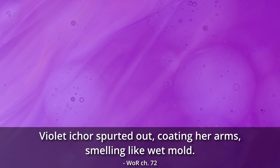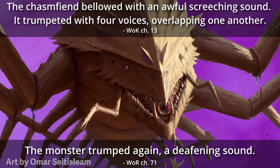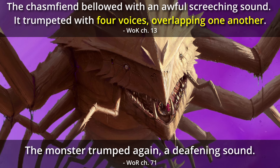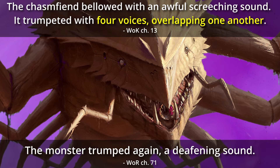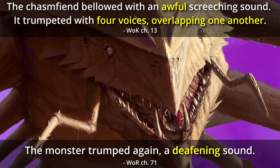Chasm fiends have violet blood that smells like wet mold, and when they're angry or excited, they let out a deep bellow that sounds like four overlapping trumpets playing in unison. This trumpeting is described as awful sounding, and it's deafeningly loud.